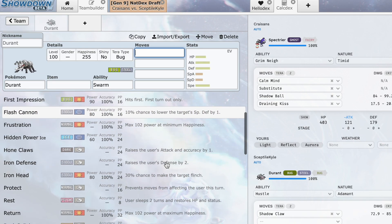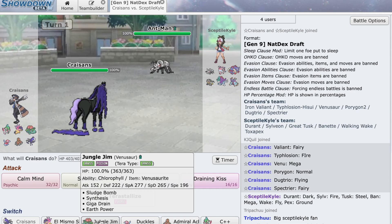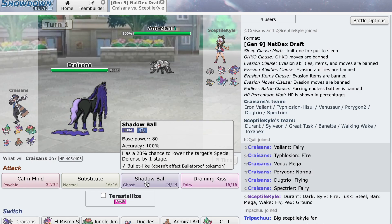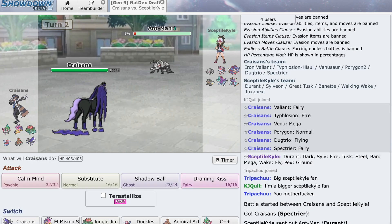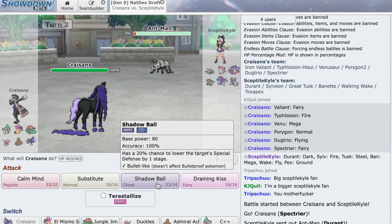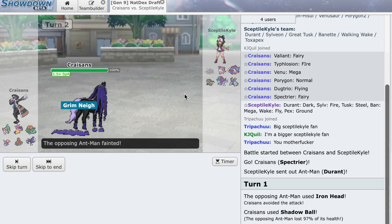Crunch or Shadow Claw — it all seems a bit risky to stay in. I could Tera Fairy straight up, I could Calm Mind, or I could just Shadow Ball raw. He misses an Iron Head — he's Scarfed. Adamant probably does 62 to 73. I think he just sacks this. Oh, he misses again! Nice start — Spectrier takes a kill, that's a good start.